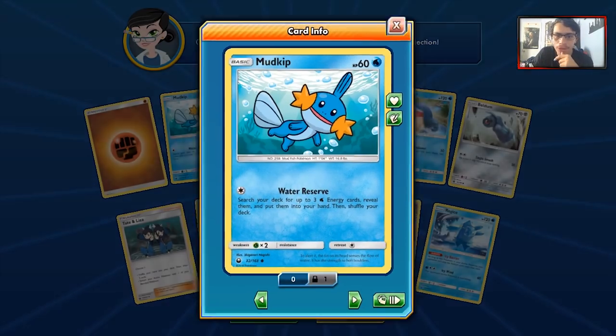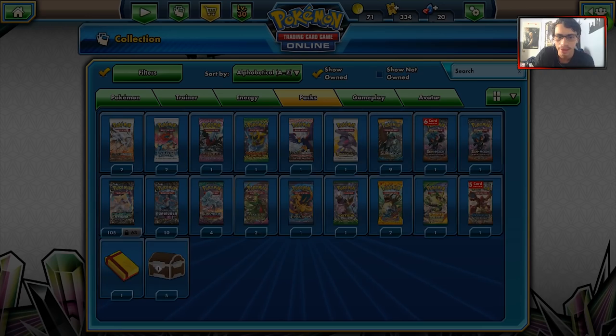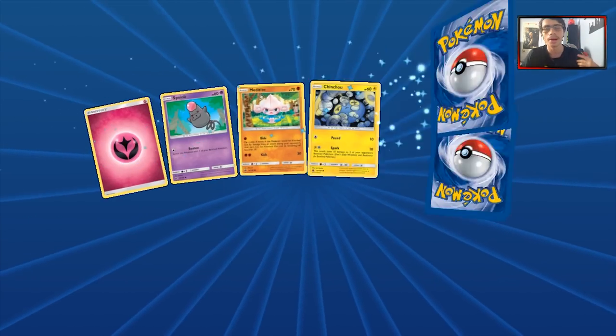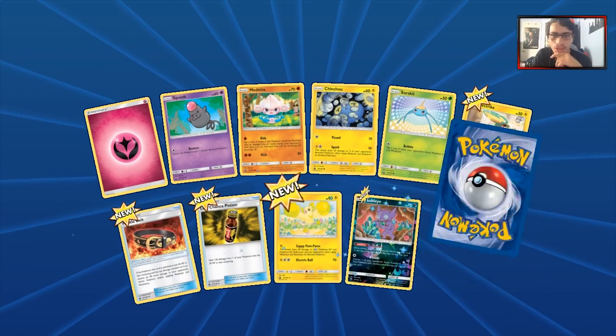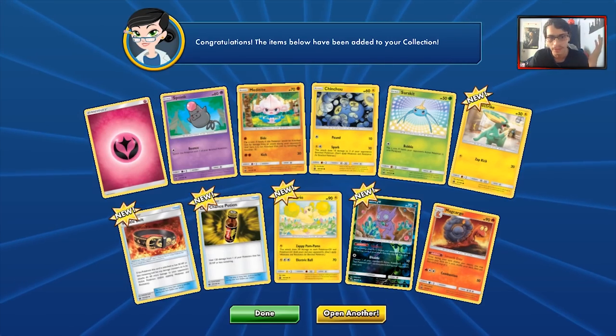We do get the beautiful Mudkip and the Beat-Up Sneasel, which is pretty nice. I could maybe see a fun little Sneasel deck do something, but I doubt it. Let's say we pull a GX here — I would like to pull one. We do get a Versatile Sableye and a Magcargo. This is the best pack we've gotten so far.